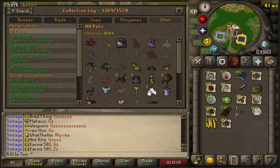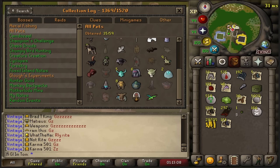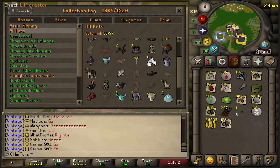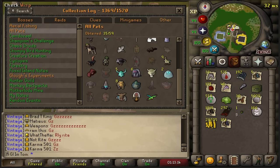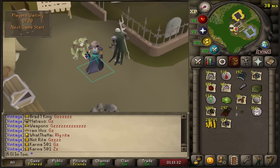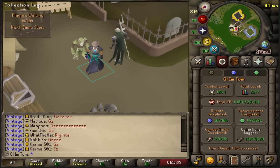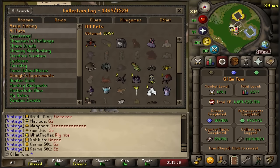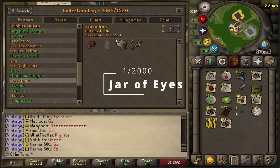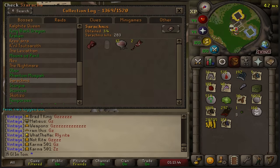35 pets on the account now. Very nice. Let's log that account out. I think next I'm going to do another boss log, starting at Ceratnis. We got the pet here a long time ago, so it's just the jar really. I think it's 1 in 2000, so it shouldn't take too long.